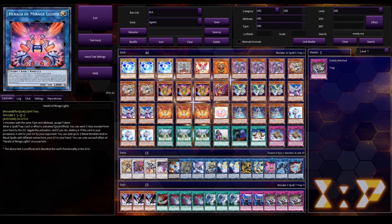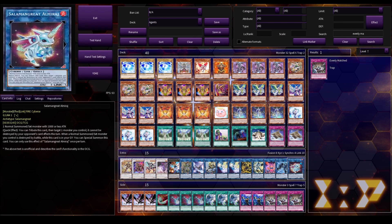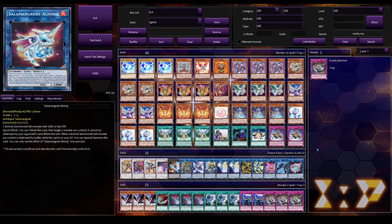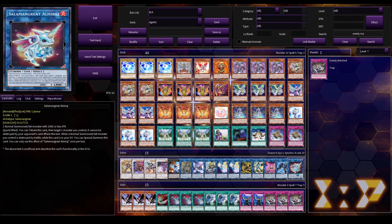Then we've got Hero of Mirage Lights, which does come up a lot because we can make this off of two Mystical Shine Balls. It's a Spell/Trap Negate by sending a Fairy Monster from our hand to the grave — pretty good. But because it's 600 attack it can be easily beaten over by your opponent. Then we've got Link Spider, just to make an Effect Monster off of Mystical Shine Ball, and Almirage. If you don't have enough bodies to make Moon, you basically Normal Summon Earth, use Almirage to get Earth in the grave, then use Neptune to summon back Earth and go into Moon. Almirage is pretty standard for decks that can't make Link 2s as easily.